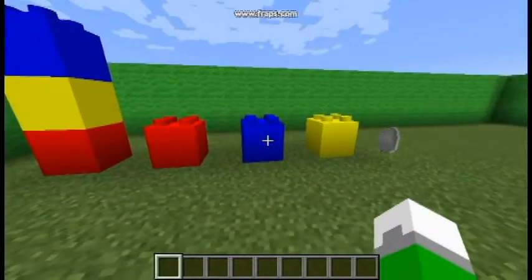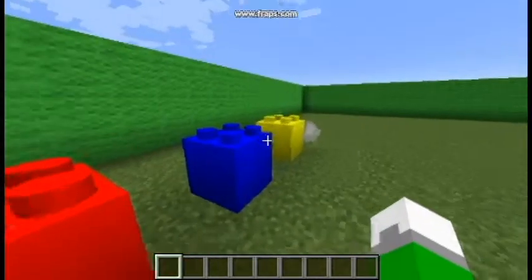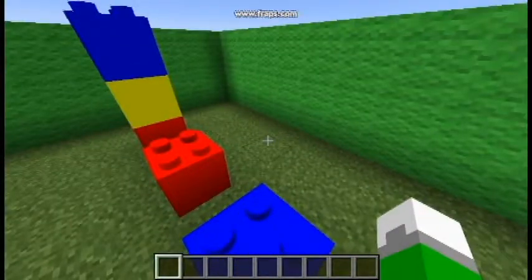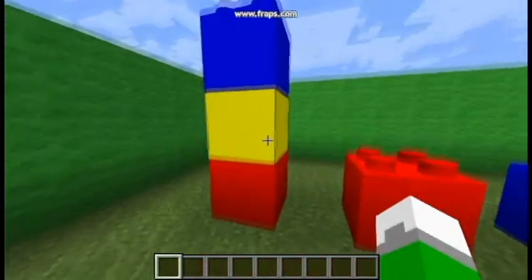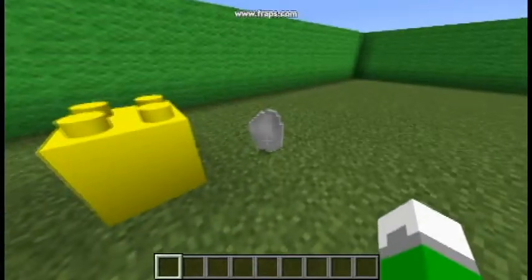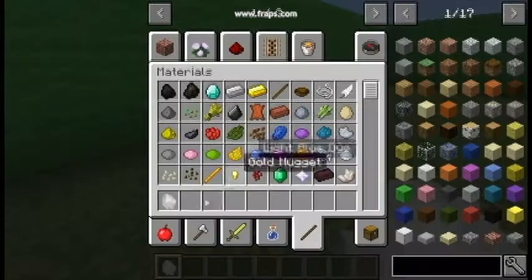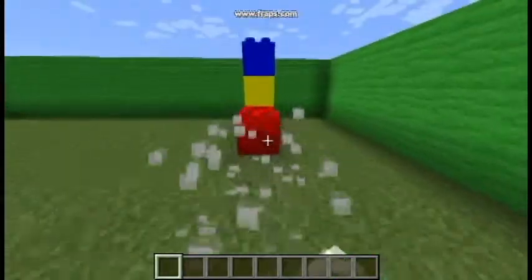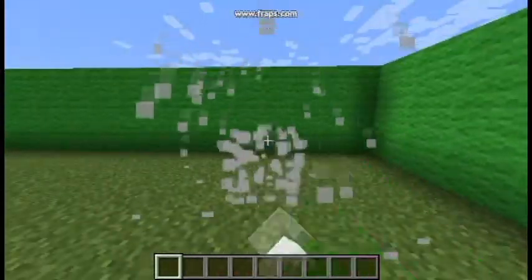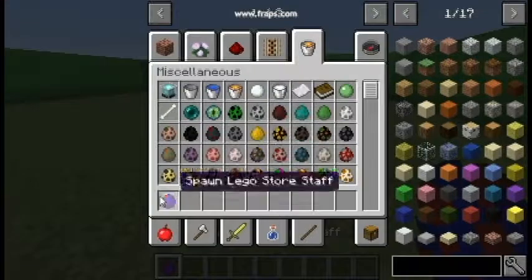So this is the LEGO brick mod. There's a lot more LEGO bricks than these. They can even stack up on each other, though the studs disappear. This is the material needed to craft the LEGO bricks — the molten plastic. So yeah, that mod was actually very simple, except for one item, and that is the LEGO Store Staff.